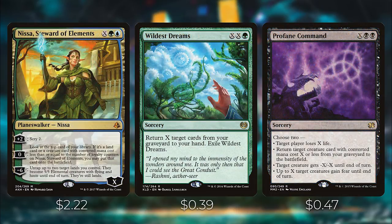Next we have Nissa, Steward of the Elements — a planeswalker with X in its mana cost from the pre-con deck. You can zero to look at the top card of your library; if it's a land or creature with converted mana cost less than or equal to Nissa's loyalty counters, you may put it onto the battlefield. You can also minus six to untap up to two target lands, which become 5/5 elementals with flying and haste until end of turn. One thing to note: do not put a hydra onto the battlefield with Nissa — they will enter with zero counters and immediately die.